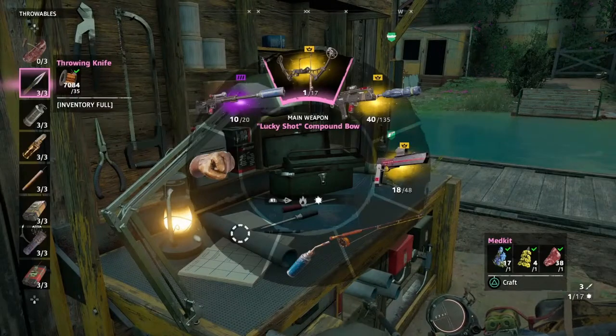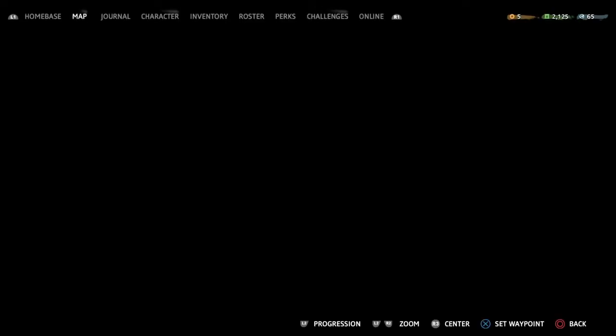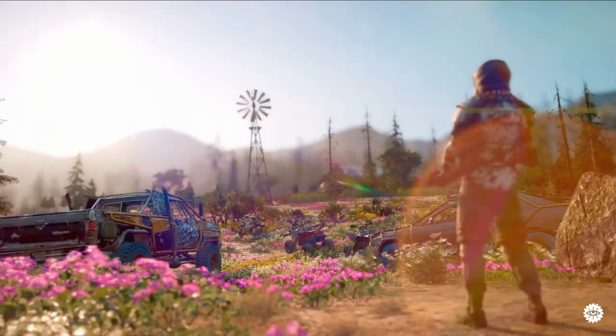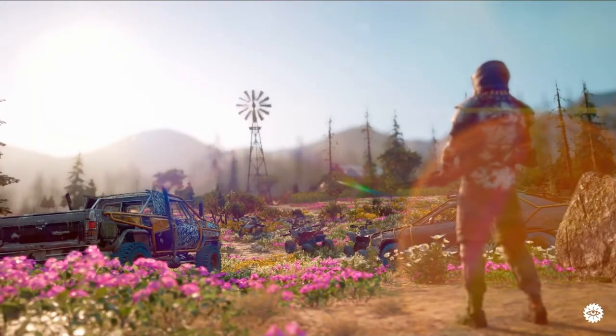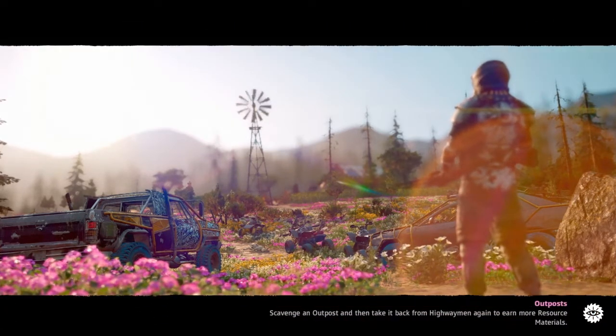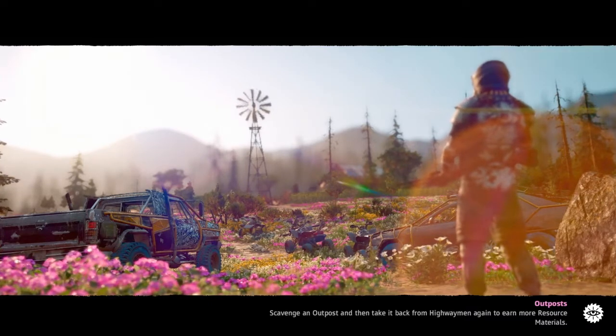When you have explosive arrows, make sure you have a bow, and you can just salvage it. Stay near the position — you just want to take out the outpost using explosive arrows, which is really easy because there's a boat that circles and you can take that out.